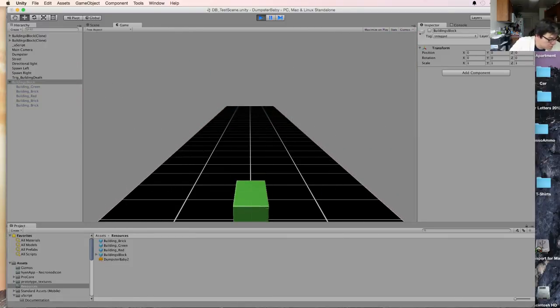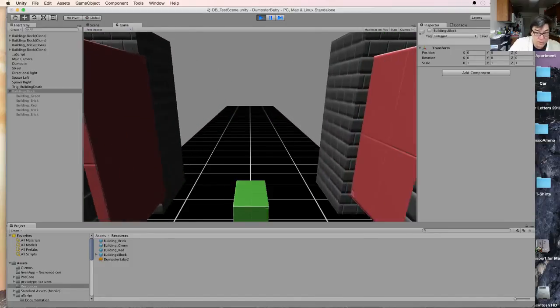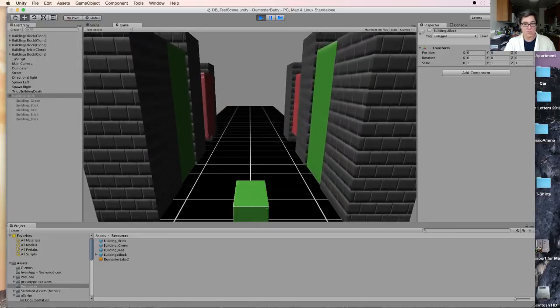What do you think, Josh? They were too high in the prefab, which is why they were hovering — because I didn't do anything to the spawn point. Which means something with the prefab was causing it to spawn at that height.